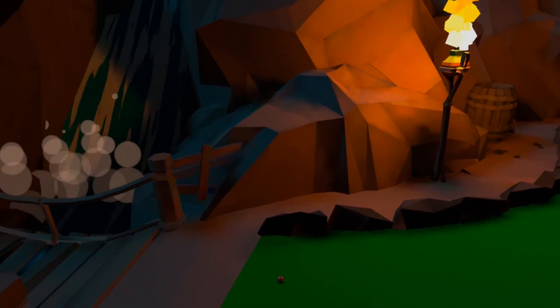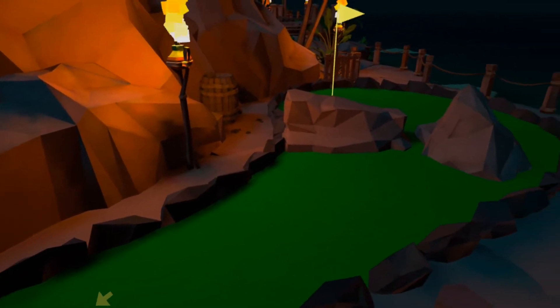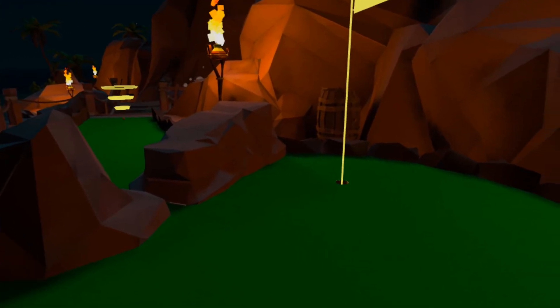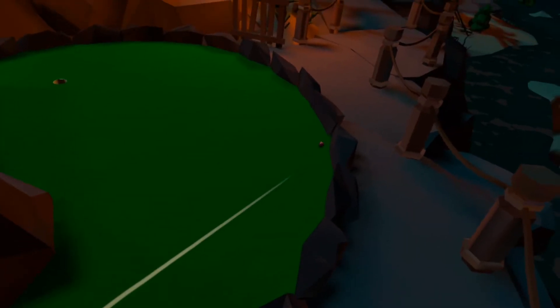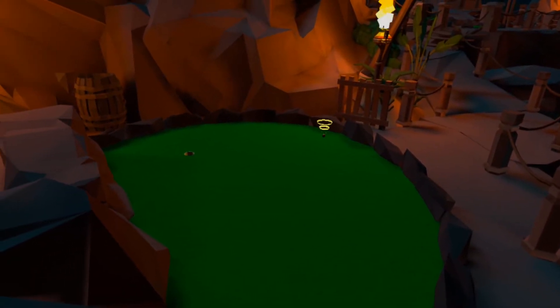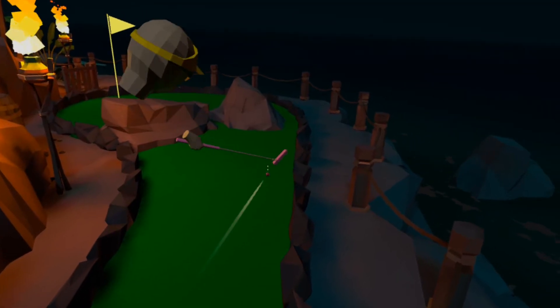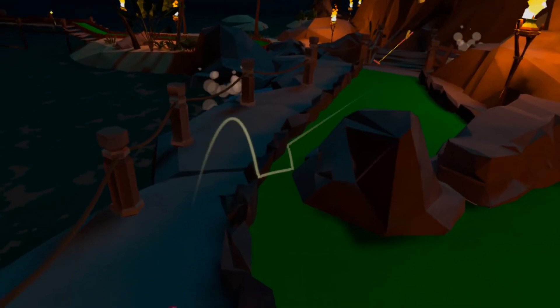At the base of a waterfall you'll find the par 3 hole 2. This compact green sees the cup tucked away behind a pair of large rocks and there are three main ways to navigate your way to the hole. Route 1 involves playing around the outer rock to the right and a couple of kind bounces can bring you to within putting range for birdie. Unfortunately, the weight needed to get around this way can risk sending you out of bounds if the bounces aren't so kind.